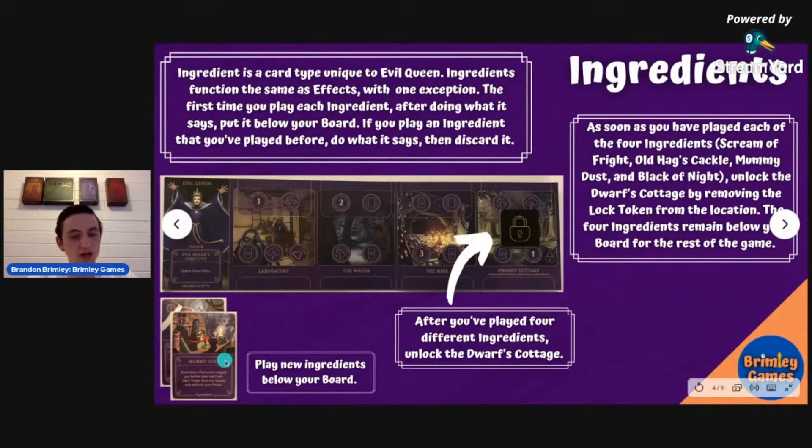Once you get these four ingredients — which actually have pretty nice abilities — you take off the locked location, which is really nice. Then your focus is on Snow White and getting rid of her.